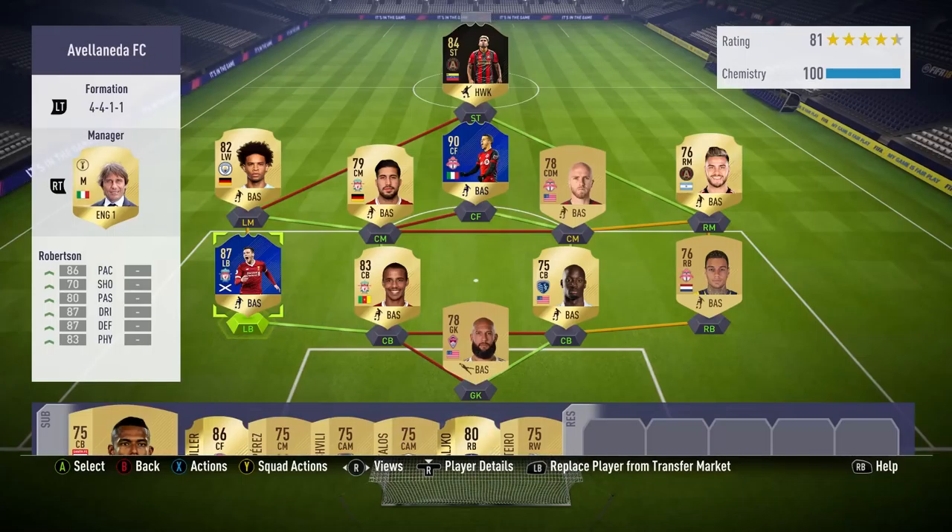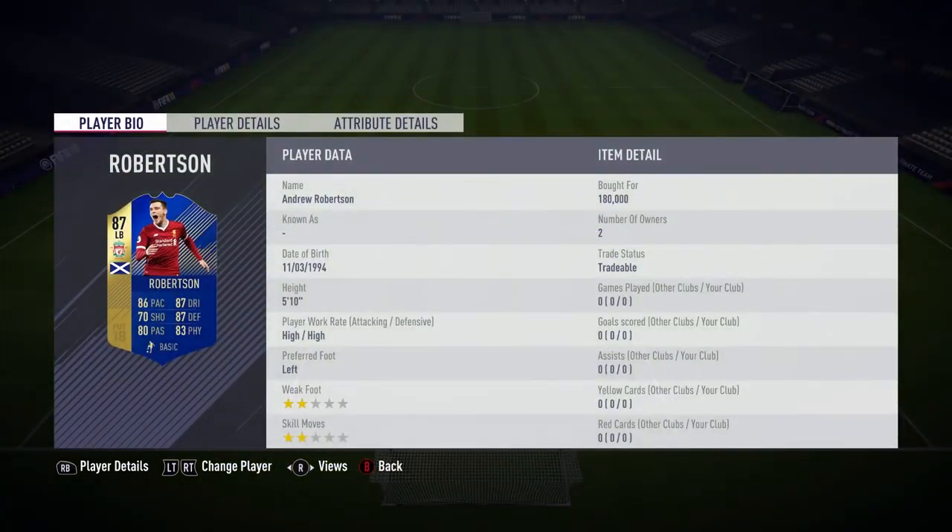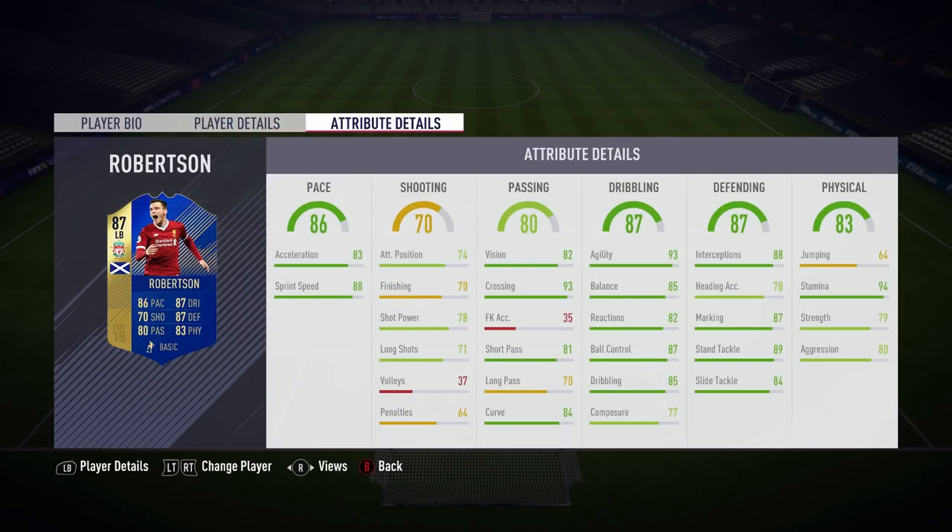Welcome back to another video. Today we're going to be chatting about the 87-rated Team of the Season Andy Robertson card. Most of you know I'm from Hull, so I did see a lot of football from Robertson prior to him joining Liverpool. He was great at Hull, and myself and most Hull City fans knew that as soon as this kid got into a better starting 11 he'd excel — and that is exactly what he's doing at Liverpool right now.